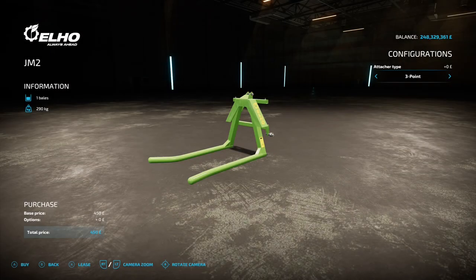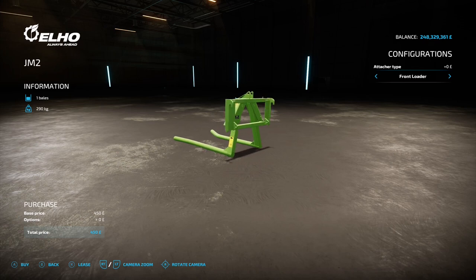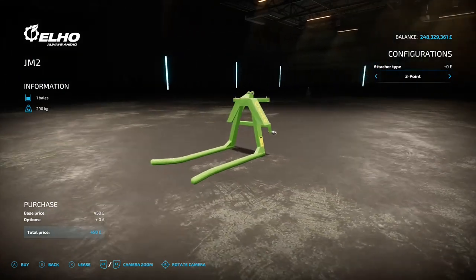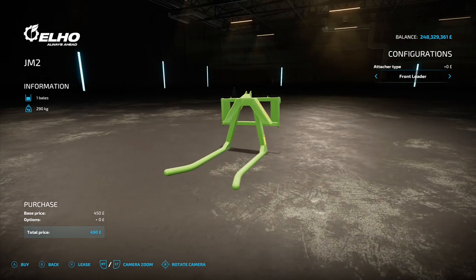Next up we've got the ELO JM2 Round Bale Fork by Farmarie 99 - 1.03 megabyte on the download. You'll find this under bale loaders. Your options are three point hitch on the back, front loader attacher, or three point attacher. It's going to take one bale and it's 450 to buy - nice and cheap.